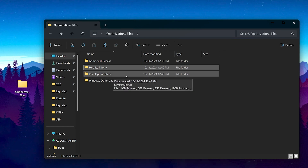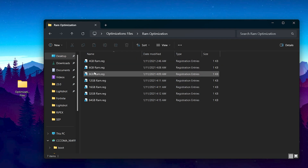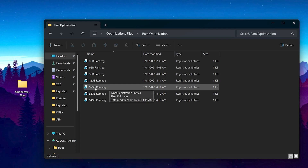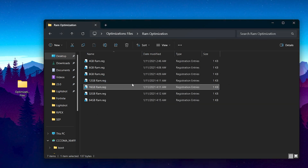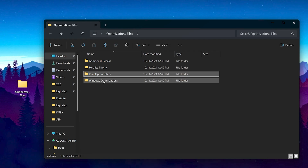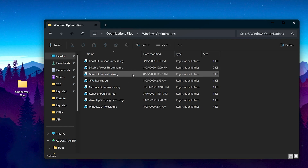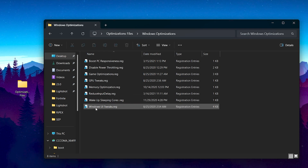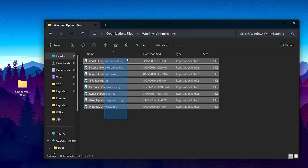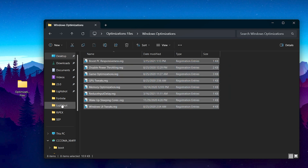Next, go to the RAM optimization folder. Choose the RAM size installed on your PC — most people have 8GB or 16GB. Double-tap the appropriate file, hit yes, hit yes again, and click OK. After RAM optimization, go back and open the Windows optimization folder. Inside you will find: boost PC responsiveness, disable power throttling, game optimization, GPU tweaks, memory optimization, reduce input delay, wake up sleeping cores, and optimize Windows UI tweaks. Install all these registry files on your PC — it is very safe. Double-tap each one, hit yes, hit yes again, and click OK. Do the same step for all the optimizations.